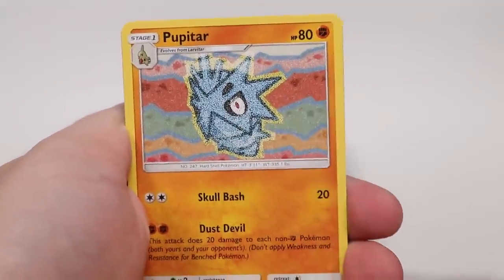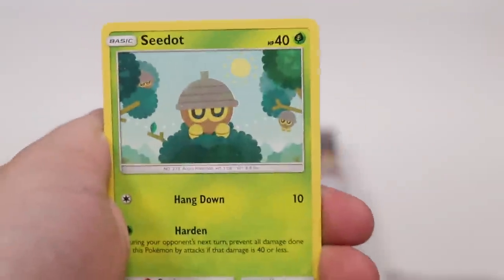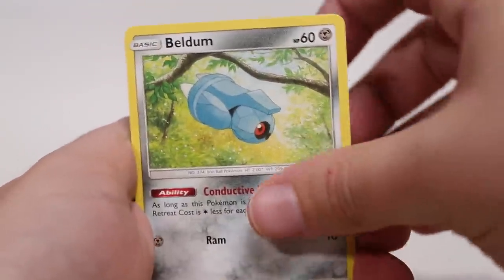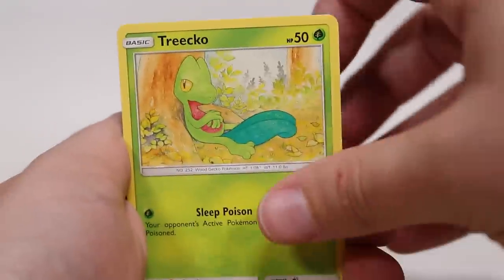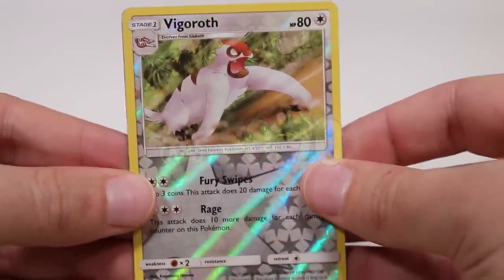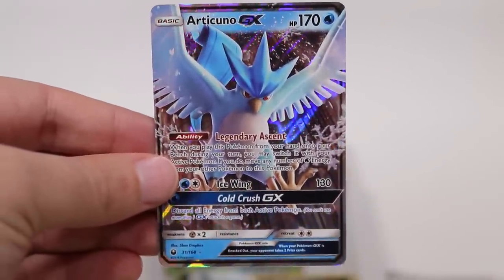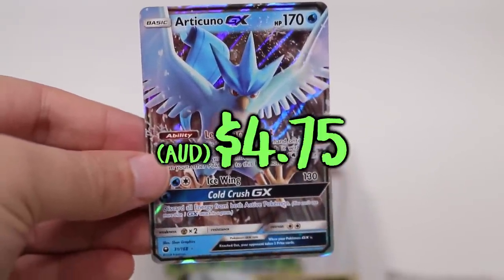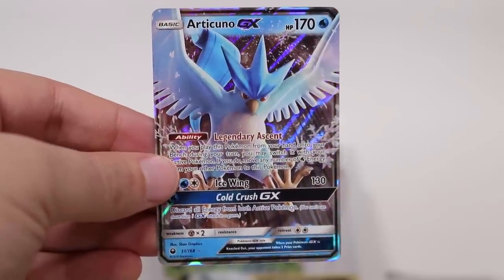Pupitar — definitely remember this old art. Kecleon tonguing the tree again. TV Reporter. Seedot — absolute useless Pokemon. Beldum, fat Rattata, Voltorb, Treecko, Vigoroth — literal sloth, slothing around. And then oh! I thought it was way better, but a standard GX — Articuno. Icewing and Cold Crush as its GX, with a very cool ability named Legendary Ascent. Alright, still so many more to go.